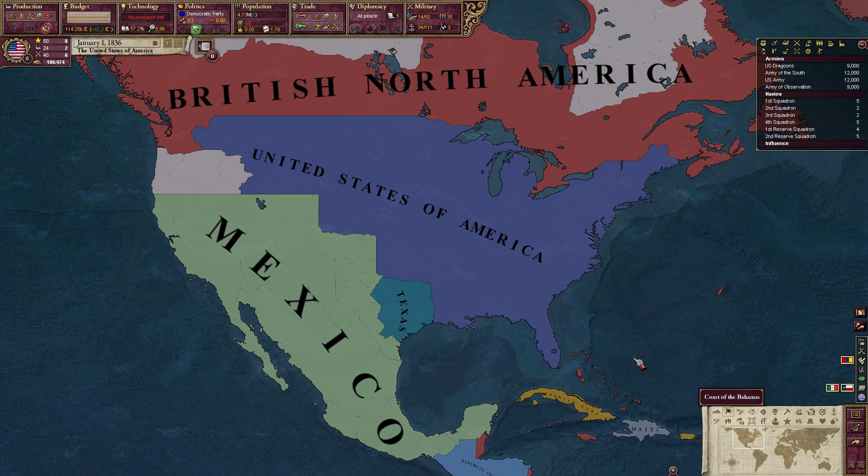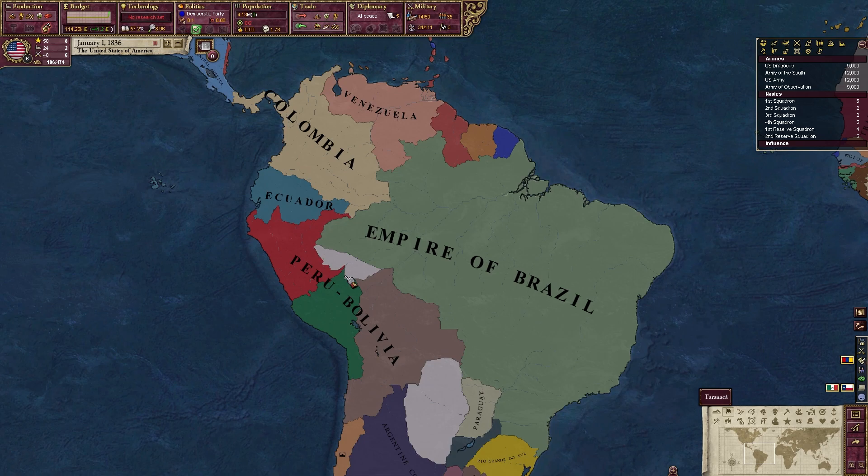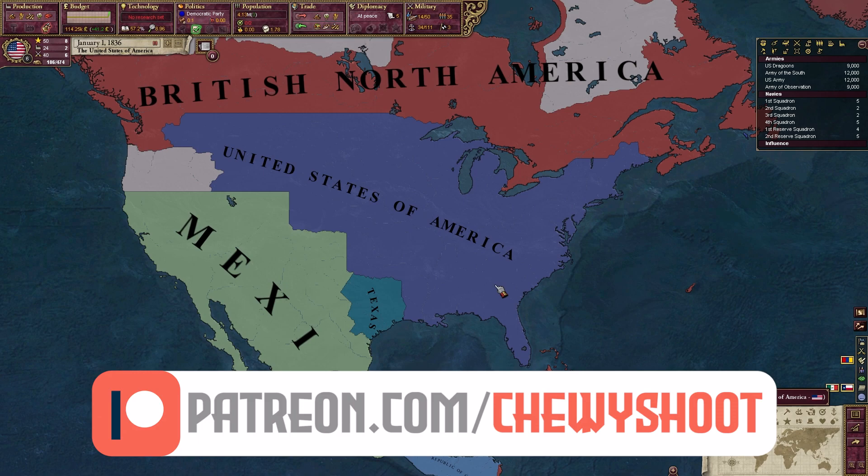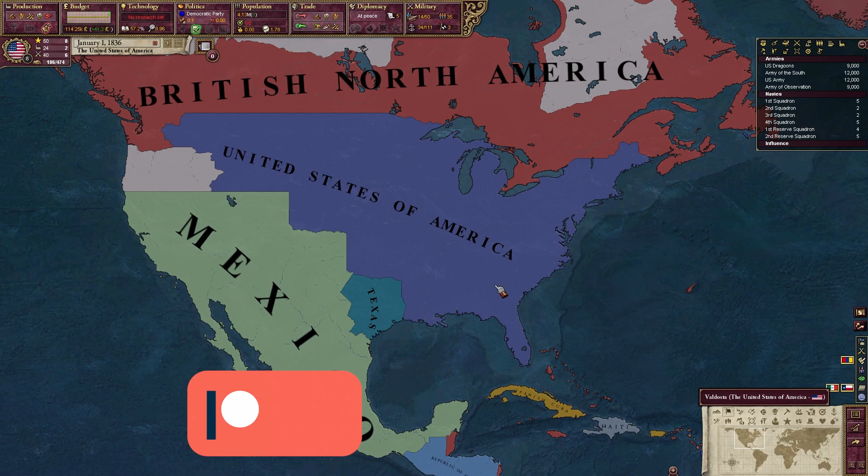The HPM mod — I think it's called Historical Project Mod — is essentially a balance and flavor historical fix mod. It fixes some borders, fixes some events, fixes economy stuff late game, because Victoria 2's late game economy is very strange. I'm by no means a master at Vicky 2, but the hype around Vicky 3 has definitely got me interested in learning more, so when Vicky 3 comes out I'll be a bit more savvy.